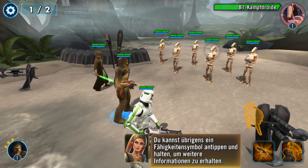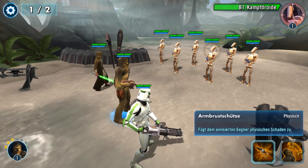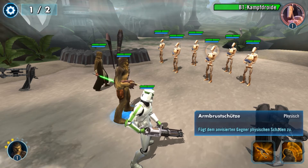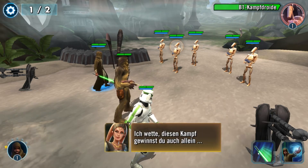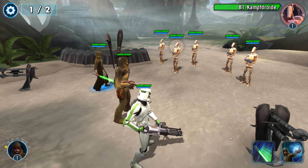Du kannst übrigens ein Fähigkeiten-Symbol antippen und halten, um weitere Informationen zu erhalten. Wenn wir die Taste gedrückt halten, sehen wir, was das macht. Armbrust-Schütze: Fügt dem anvisierten Gegner physischen Schaden zu. Das ist nicht sonderlich überraschend. Ich wette, diesen Kampf gewinnen wir auch alleine. Jetzt sind wir dazu in der Lage alleine zu klicken, und ich kann ein bisschen was dazu erklären.